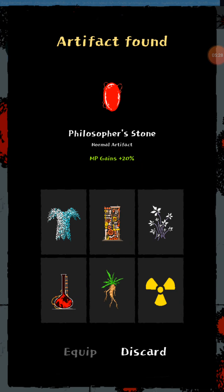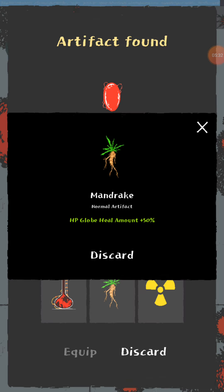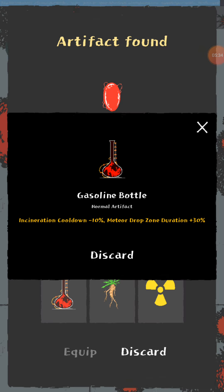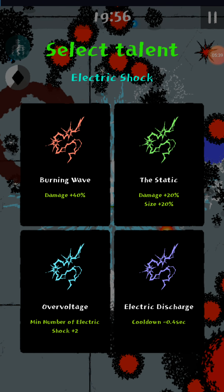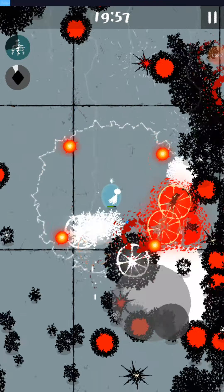That's pretty good - MP gains. This isn't helping us at all. I'll take Electric Shock. Min number could be good. I'll take min number.